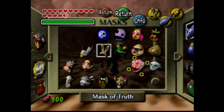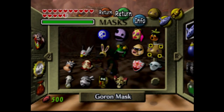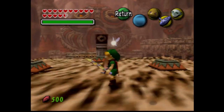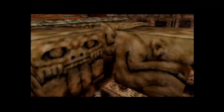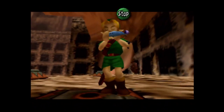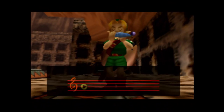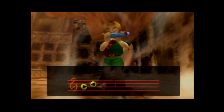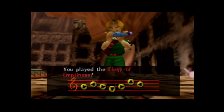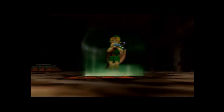Let's get rid of Goron and Zora. Now we are officially at the temple. I do think I have enough time to do all the temple. Stone Tower Temple is actually in two sections, which I will explain later.